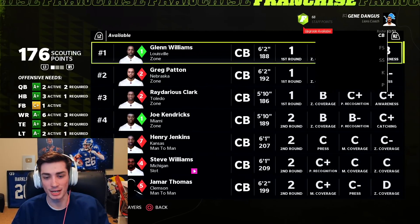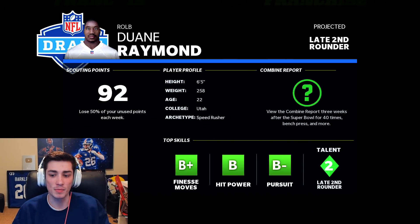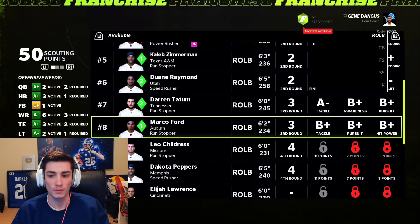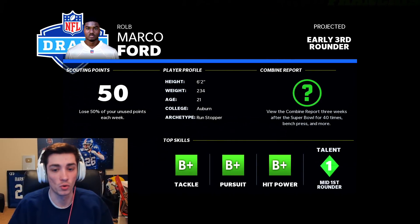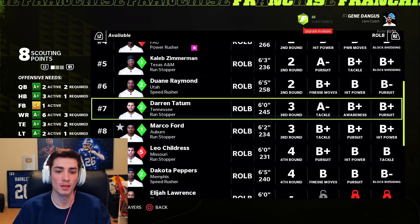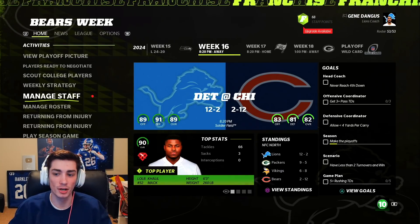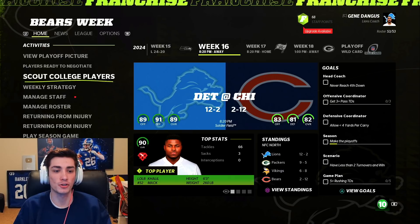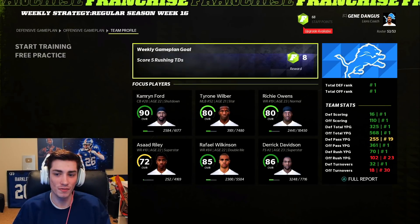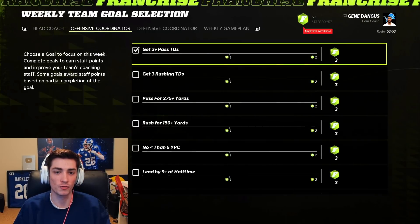We lost Imani Warawari in practice, but he'll be back. We should hopefully limit the Bears' passing attack. When this team is healthy, not many teams can beat us — and we weren't fully healthy last week. Anytime you miss CB1, you're going to have a tough time. Looking at the outside linebackers — Marco Ford, an Auburn teammate of Rafael Wilkinson, mid-first-round guy last season. The issue with off-ball outside linebackers is they're always not very athletic; the archetype pulls speed down, so they're rarely above 82 speed.